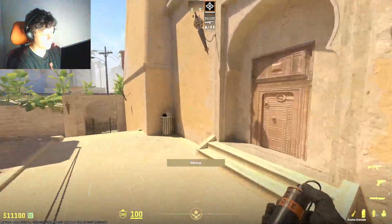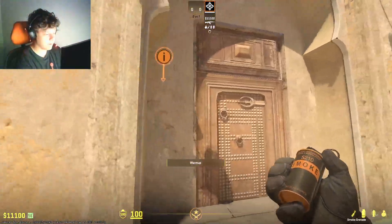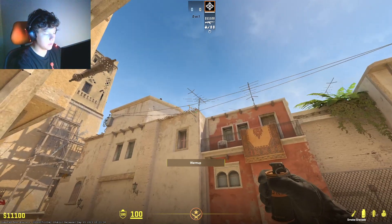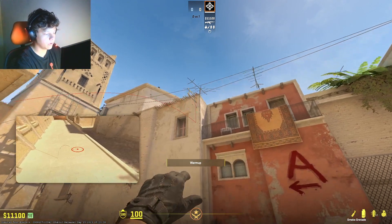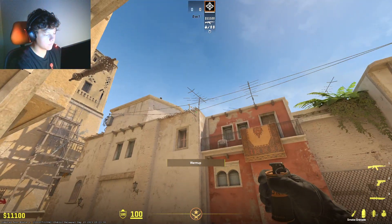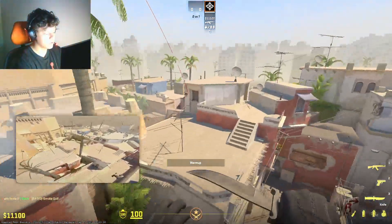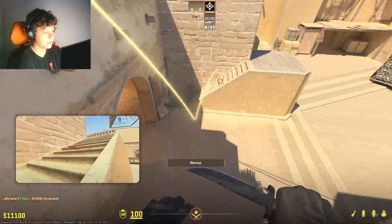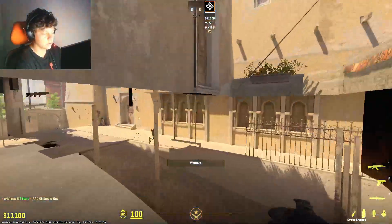The first smoke I want to show you is the stairs smoke. You want to go to the left side of this frame, or right side from that perspective. You want to crouch and aim on this thing, then go forward until you hit this dot right there on the wall. You release. This smoke is not precise so it is okay to release it earlier or even later — it doesn't matter too much, but this smoke is consistent which is really good.